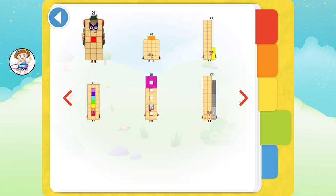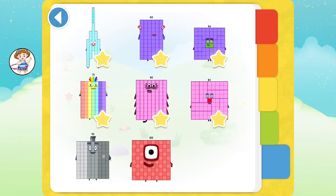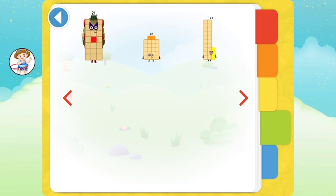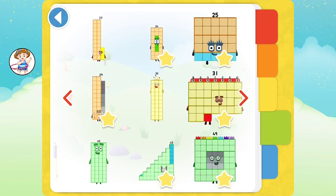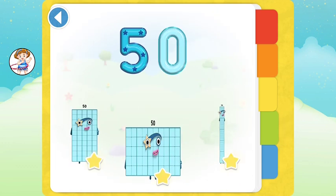Green Level 4! Blue Level 5! Blue Level 5! Green Level 4! Blue Level 5! Green!